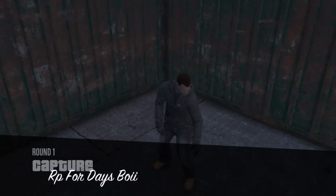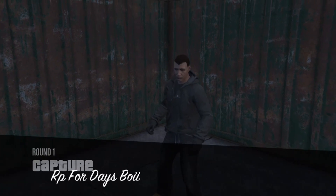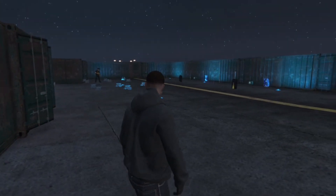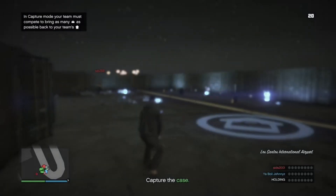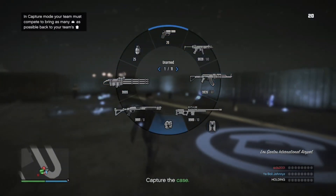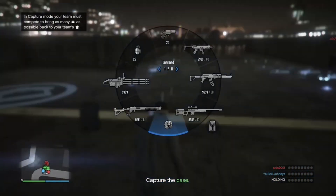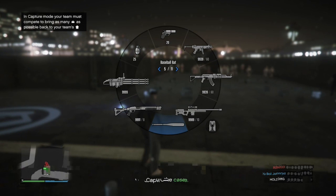Once you get a friend, set it to owned weapons and picked up, not forced — because forced just gives you the AP pistol. With owned, you get all your weapons. Once you spawn in, collect all the melee weapons. I already have all the melee weapons so I can't pick them up again.